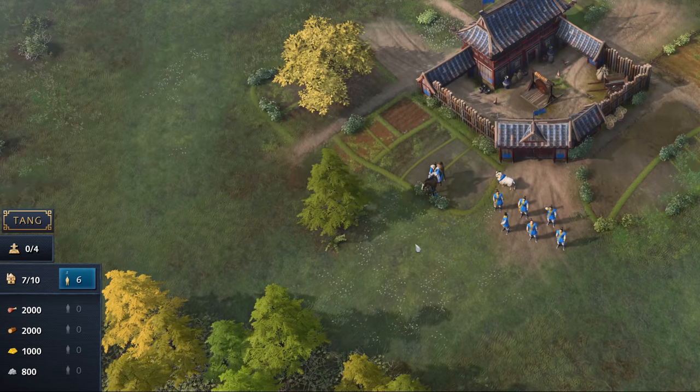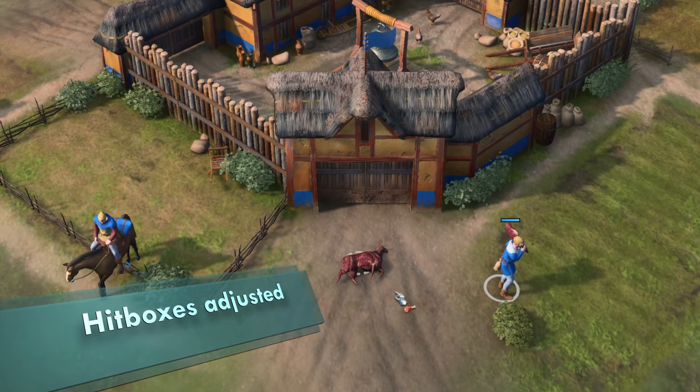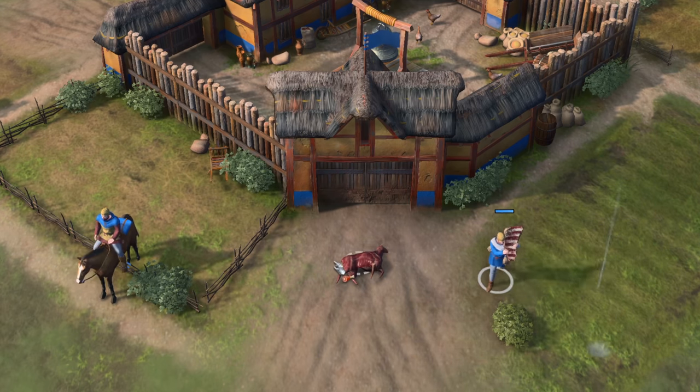One other very important improvement was made to the hitboxes. They are much more generous now, so misclicking to set up rally points or instructing villagers is now a thing of the past. I've tested it out and it's so much better now to click on sheep. Good job devs on this one.